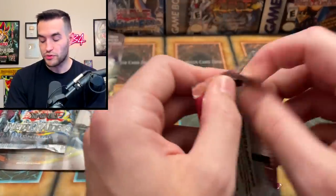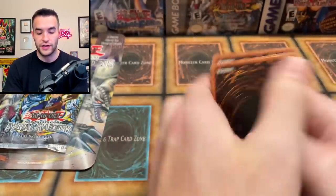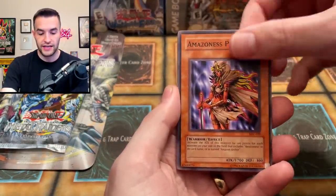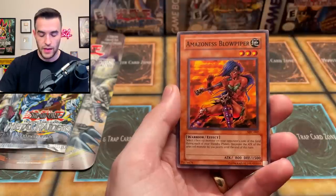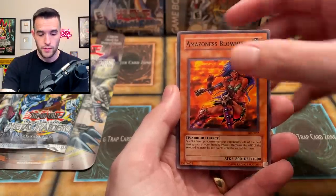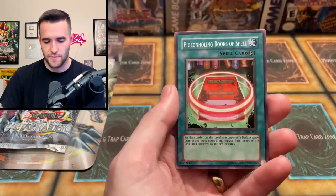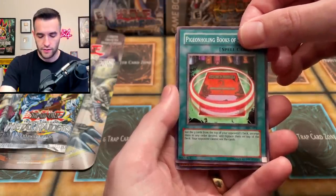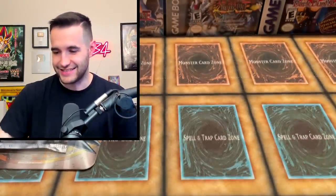MFC — two packs to go. Overall pretty decent, though we slowed down from the beginning. We started off super hot. Still pretty decent — Kaiser Colosseum there, that's a good card. We have My Body as a Shield, Miracle Restoring, Amazonas Paladin, Zombie Tiger, Kaiser Colosseum, Amazonas Blow Piper, Gather Your Mind, the Pigeon Holding Book of Spells — now known as the Spell Book of Organization or something like that — and Armored EXE. Very nice.